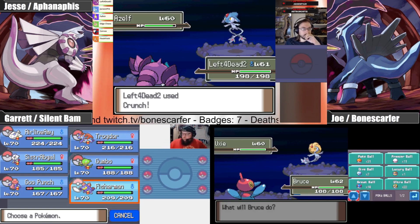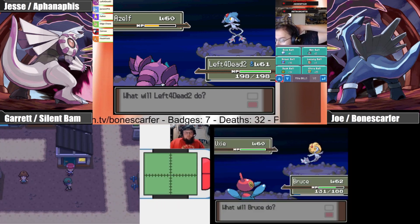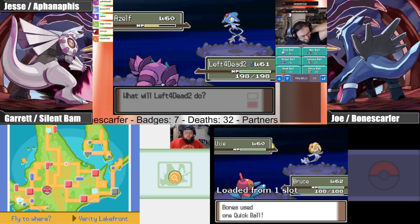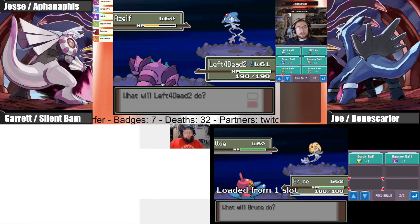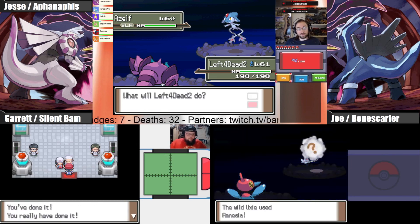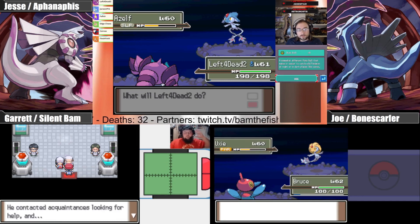Let's see if Crunch kills this idiot. I need to go get Mesprit — Mesprit is at Verity, right? That's the one by the starting area. You need to go talk to Rowan in Sandgem Town first, which is right there. I have no status effects; they'll catch this either way. Oh, it has Rest — that's actually good. It's using Amnesia, but this should still get it into the yellow. It's paralyzed now, that should help.